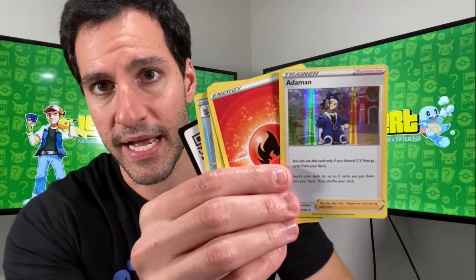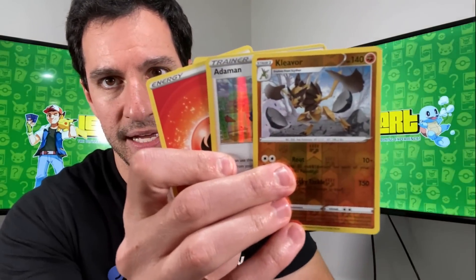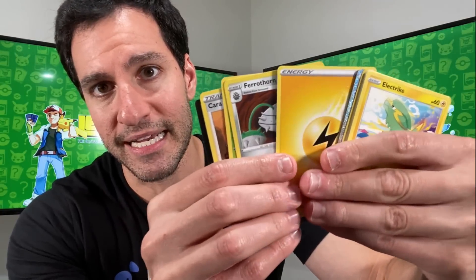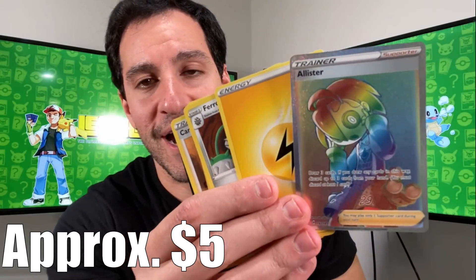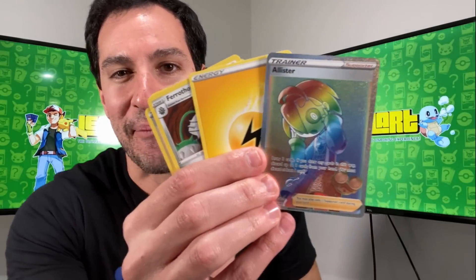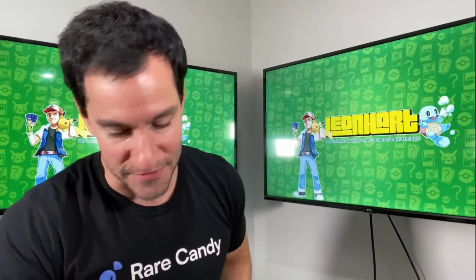We've got something — an Ataman holographic and a Clefairy reverse rare. Not bad. Let's go with Vivid Voltage. Lots of stuff to come, fun videos this week. We got something — I thought that was potentially a Hyper Rare Leon, but it's an Allistair, which is still a very great card, one of the top cards in the set. Not bad getting a hyper rare in a Vivid Voltage pack.